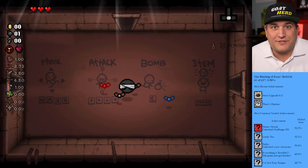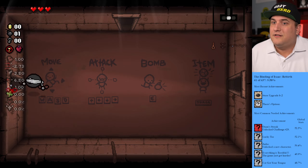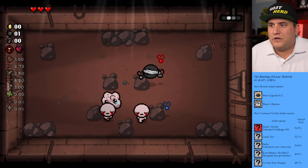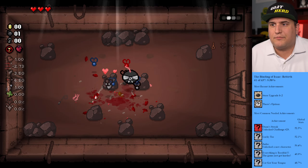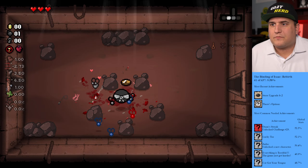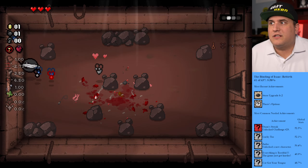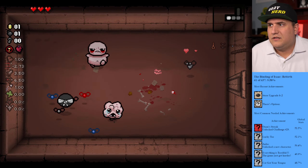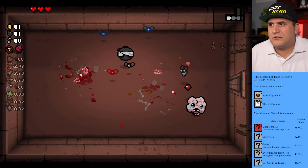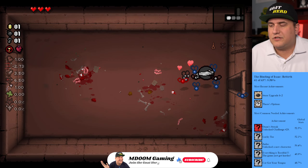We're here doing some challenges, starting on the solar system challenge. We started this once before and ended up failing, but we had a good time and got pretty far. We'll take our time today. That's a friend — we like friends. I should look up what all these items are that I have, because I have the noose and I don't remember what that does, but we have lots of blue flies which is good.